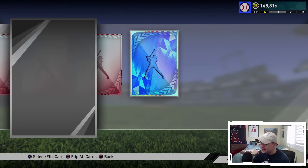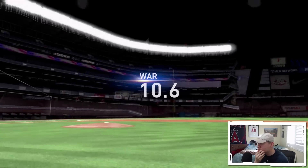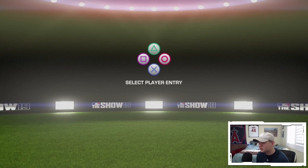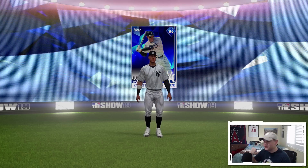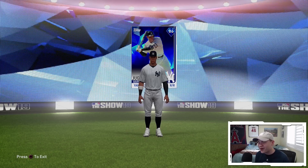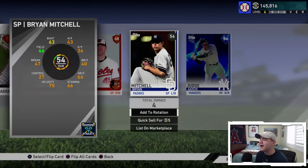We got Chapman in the first one, now let's see who we got in the second. Give me a position player to pay for these stubs - 83 home runs, 191 RBI, .963 OPS, 10.6 WAR. Is this Aaron Judge? Yes, let's go - Aaron Judge! We pulled two diamond Yankees in this pack opening: Aaron Judge and Aroldis Chapman!